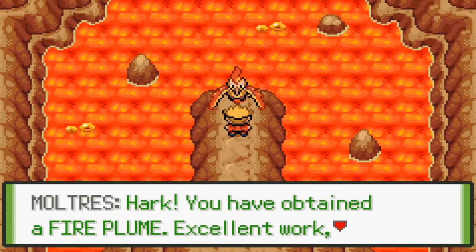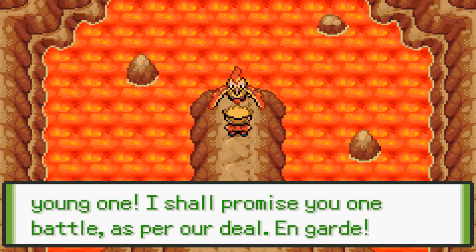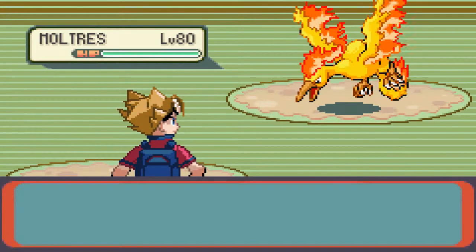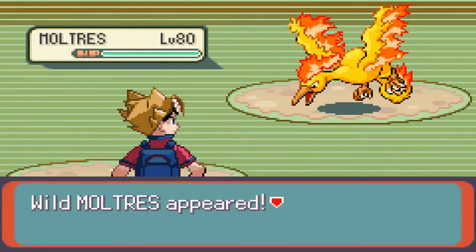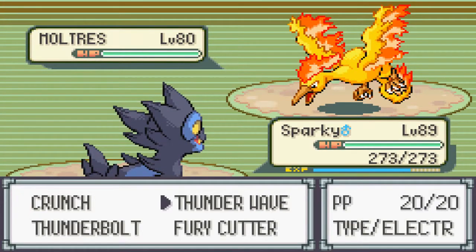Let's talk to him. The NPC says: 'You have attained a fire plume. Excellent work, yellow one.' And now it's on guard — Level 80. That's a boss sprite though.